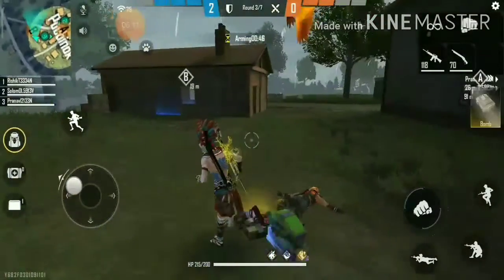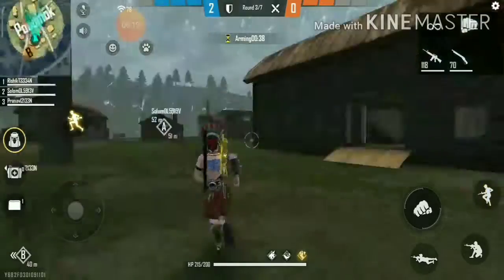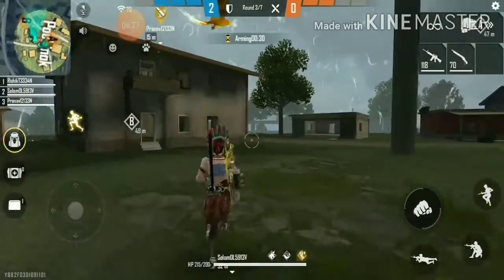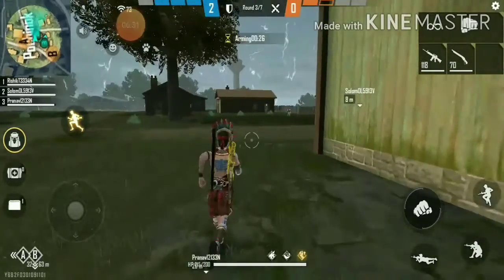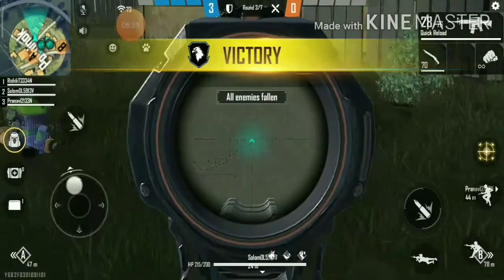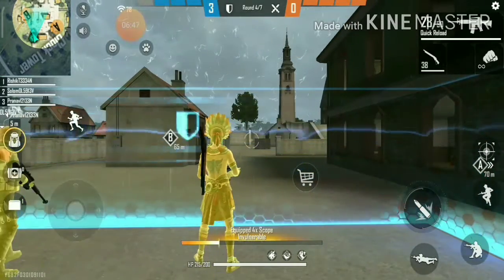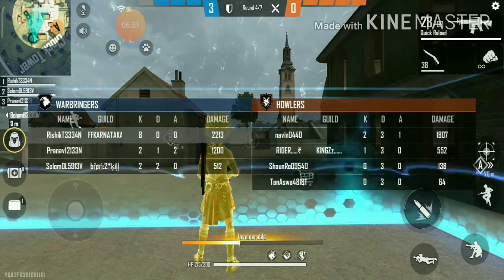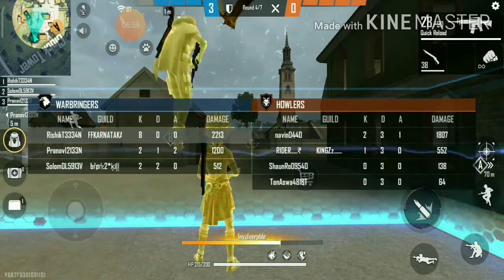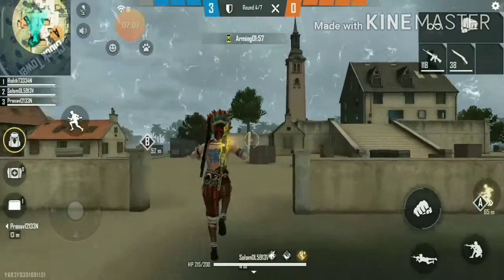No enemy here, so now I can go and kill them — only two are left. Our teammate has found one enemy. I have killed another enemy. In this game, if you click on the points button, you can see how many kills you've done, how many times you've died, and the damage you dealt to enemies.